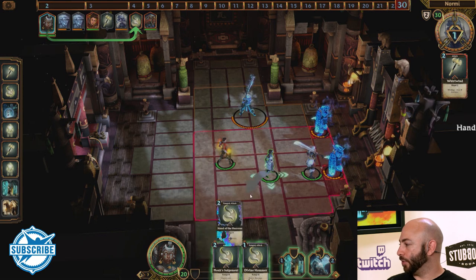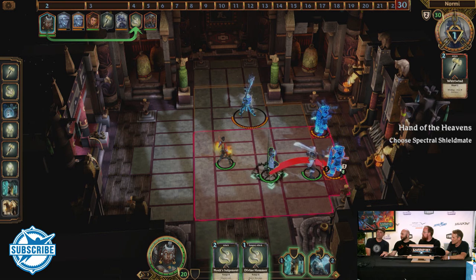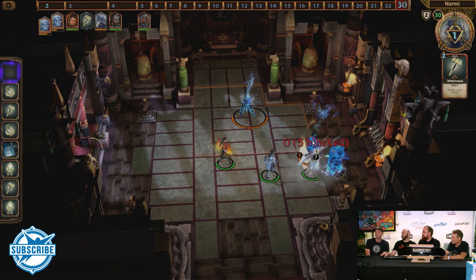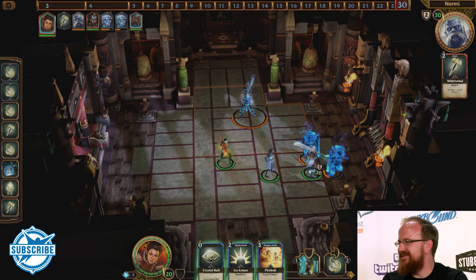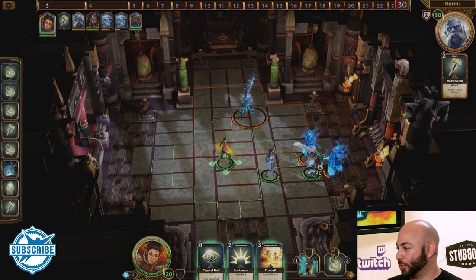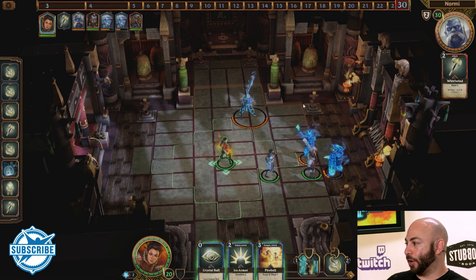Let's do five damage. You want to focus fire — he took some damage earlier so let's focus on the same guy. Now the wind-up enemy: he won't do anything until his attack goes off, so we're safe while he's winding up. Let's see — the crystal ball: that says 'offhand' at the bottom, so it goes in the left slot and replaces her guard. Hovering over the text shows you what ability it will equip.